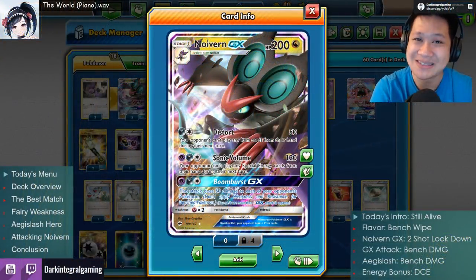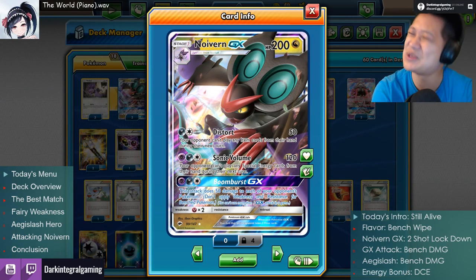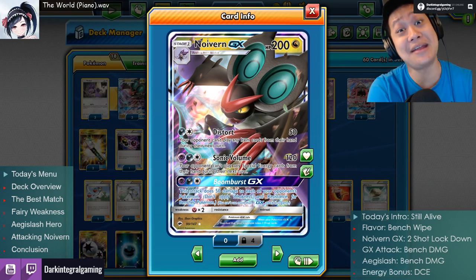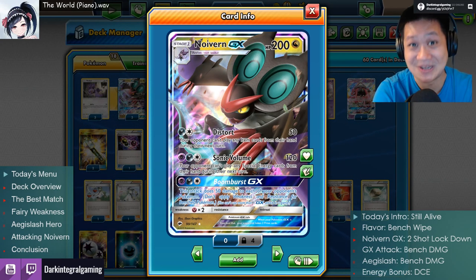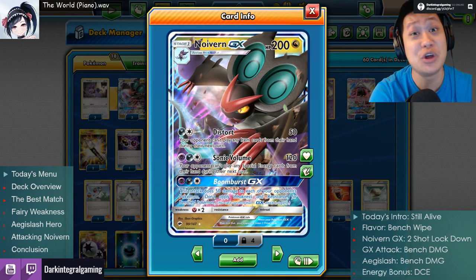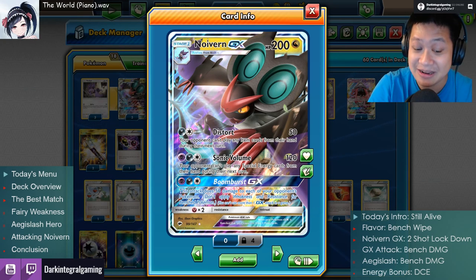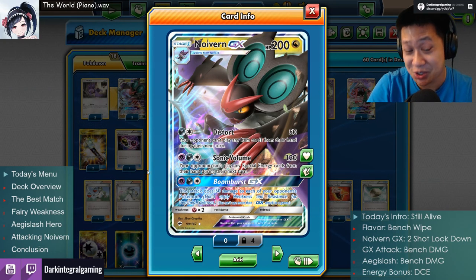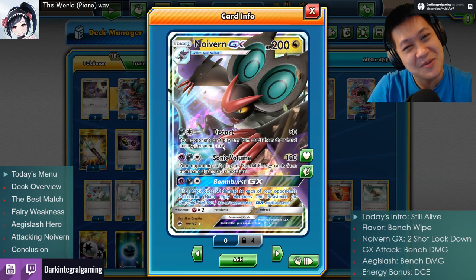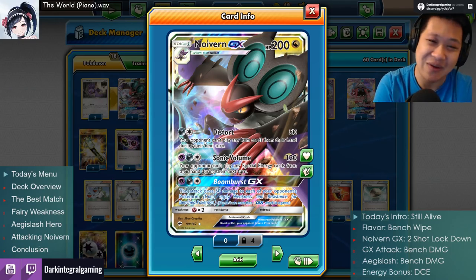Hello there, and welcome back to my kitchen, and on this menu I'll be serving you bench damage with Noivern GX. Yeah, going for the bench line — I want to wipe out all my opponent's Pokémon. Noivern GX is gonna help me do that, especially with its Boom Burst GX attack. Your other moves will just help me get there.